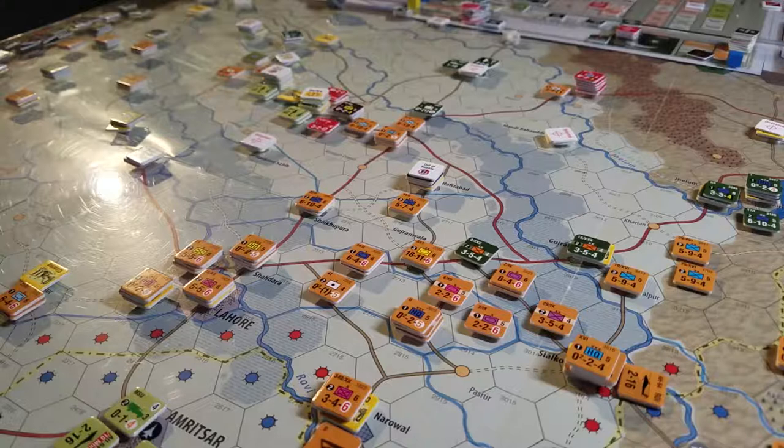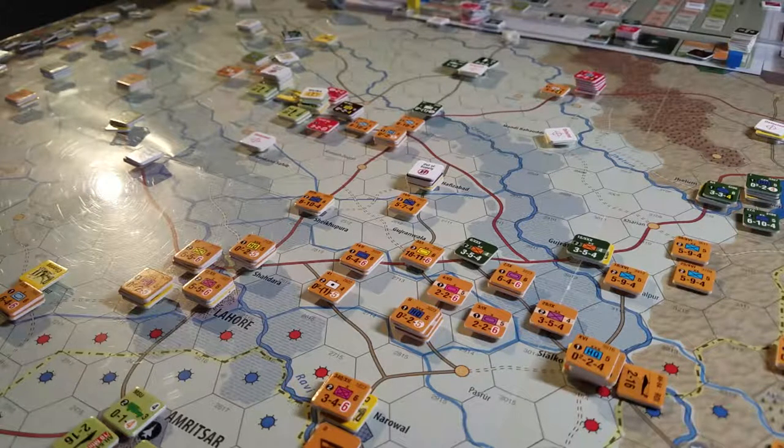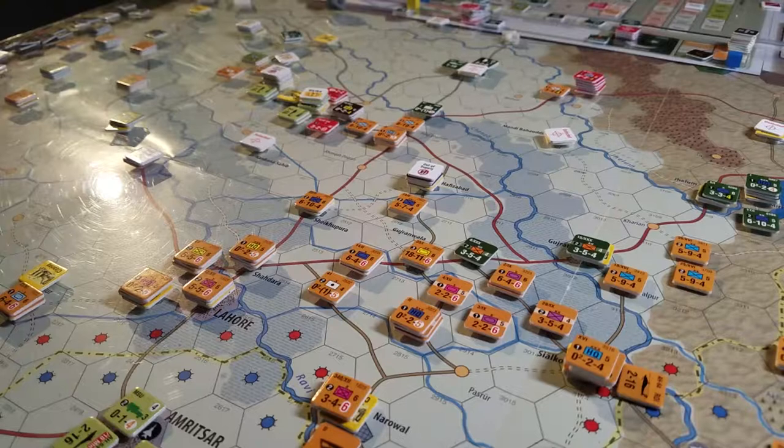We're now doing the second strike phase. Both players may conduct strikes — missiles, airstrikes, attack helicopter strikes, and/or HQ strikes. We're supposed to alternate non-allied then allied, but to keep it simple we're gonna run the allies first.